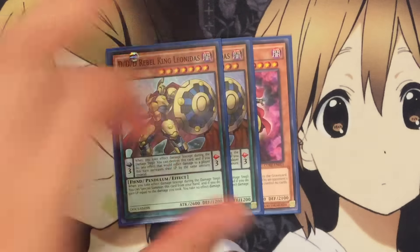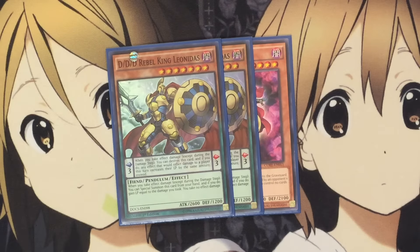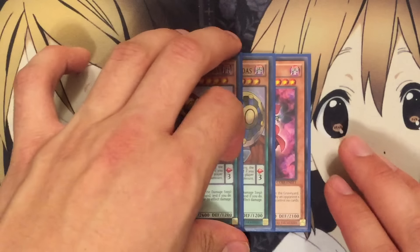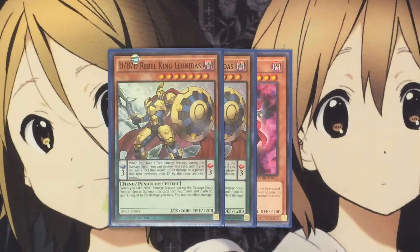I also run three DD Rebel King Leonidas — I only have two at the moment, just teching in one Pandora as a proxy until I can get the third one. Its monster effect is amazing. If you take effect damage except during the damage step, I can special summon this card from my hand, and if I do, I gain life points equal to the damage I took. Its other effect is that I take no effect damage, so it stops all my contracts from hurting me.